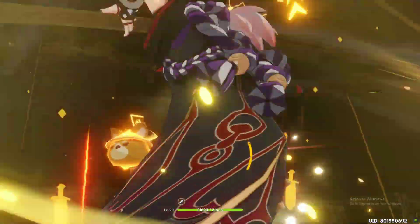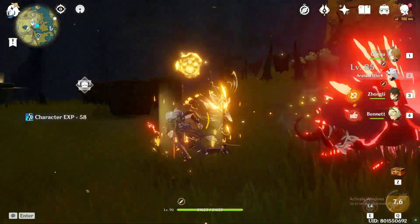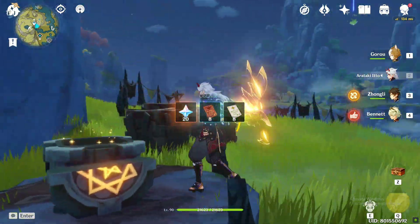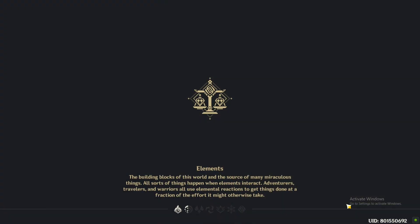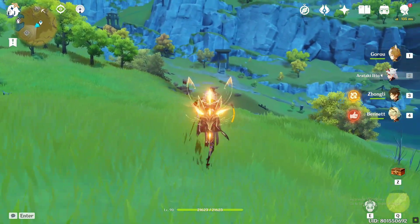I will calculate the primogems you can get from the remaining days of 2.3 and 2.4 separately. From the remaining days of 2.3 we can get: 540 primogems from daily commissions, 600 primogems from the Spiral Abyss reset if you can max clear it, 300 primogems from 2.3 livestream codes, 180 primogems from the Energy Amplifier event, 420 primogems from the Marvelous Merchandise event, and 800 primogems from one Paimon's Bargains shop reset — that's 5 fates. The total primogems from the remaining days of 2.3 is 2,840.